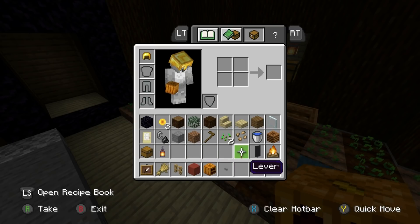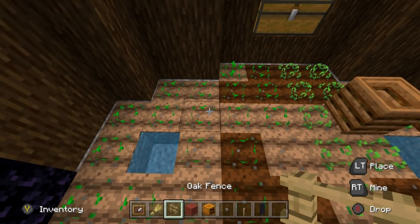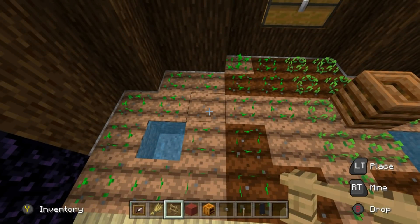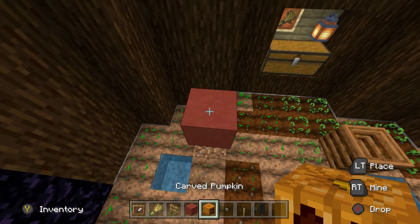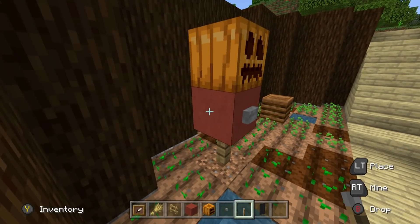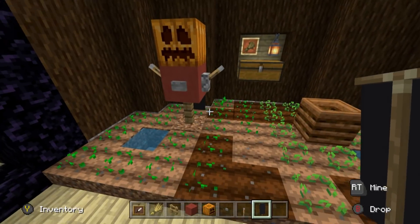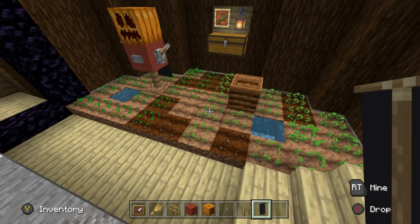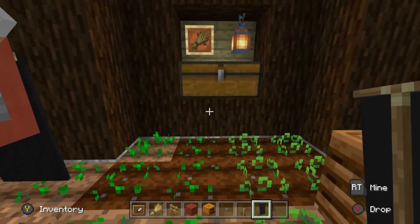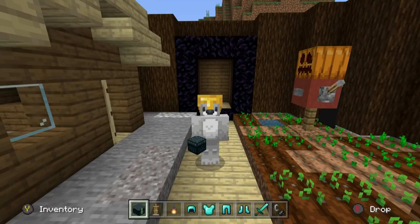I'm also going to make a little scarecrow just because it's cute. I'm going to use an oak fence, red terracotta, a carved pumpkin, buttons, a lever, and a black banner. I'll place it about here diagonally from the water hole — oak fence, red terracotta, carved pumpkin, give it a button, levers on the left and right side, and a little cloak made out of a black banner. I happen to think that's quite cute, and this whole little area is nice and functional.